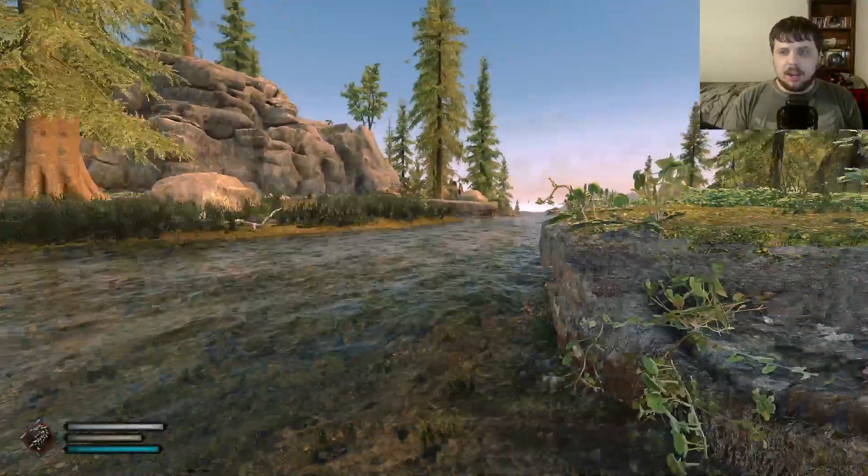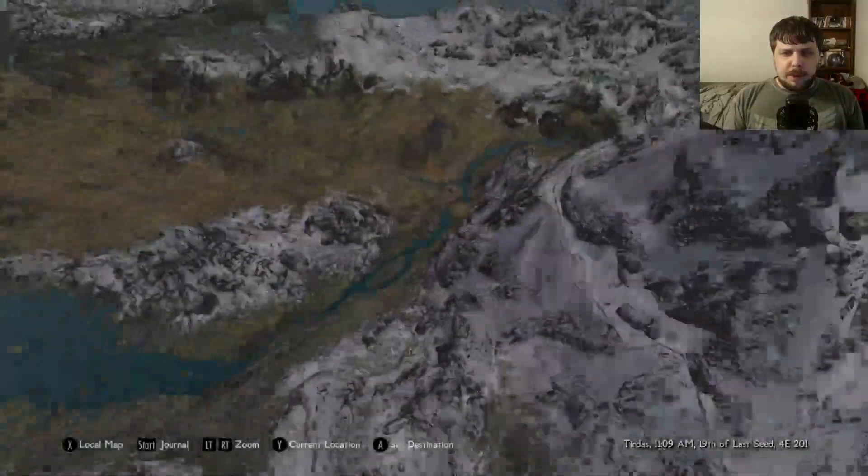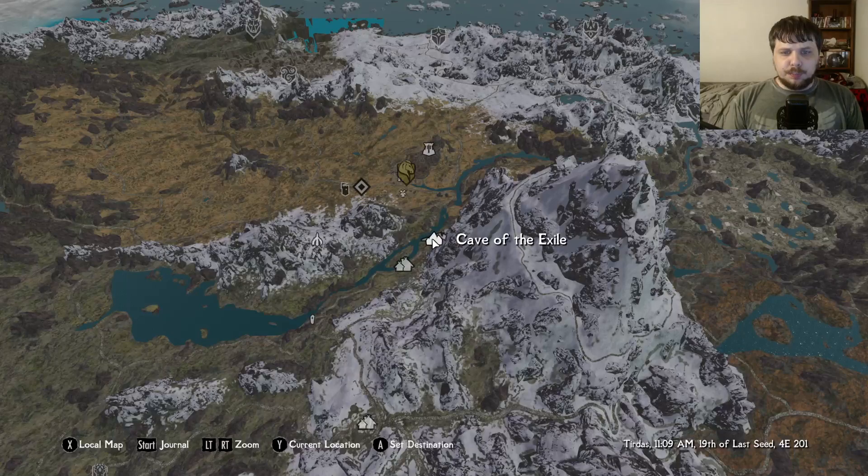Now let me show you where it is on the map. Cave of the Exile is right here, right next to Riverwood, and Whiterun is right here.